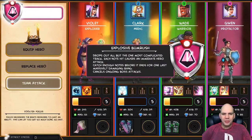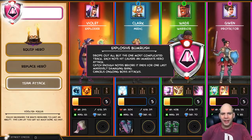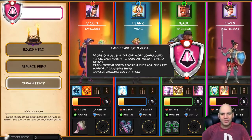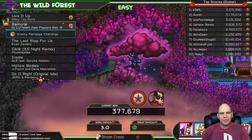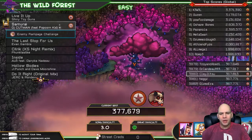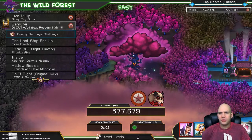What's team attack? Explosive bum rush — drops out all but the one most complicated track. Each note hit causes an immediate hero attack. Catch enough notes before it ends for one last massively damaging bang. Cancels ongoing boss attacks. Not sure how to do that. Maybe the options will help. What if they level up automatically? I see — changing leaderboard mode.